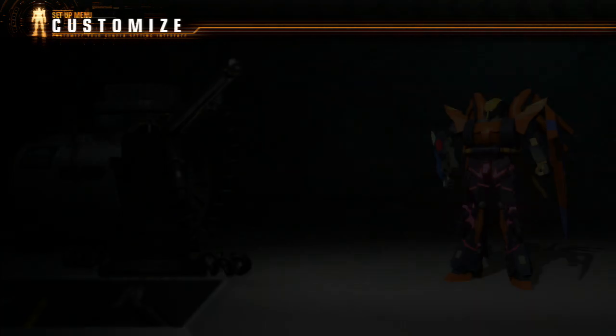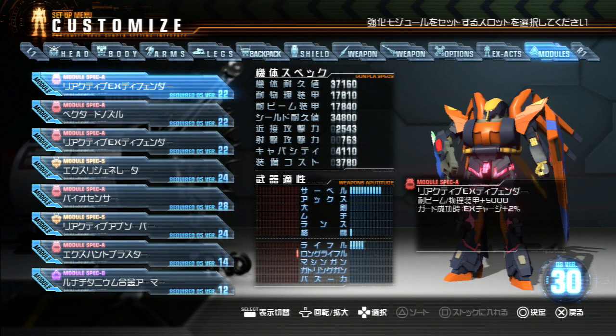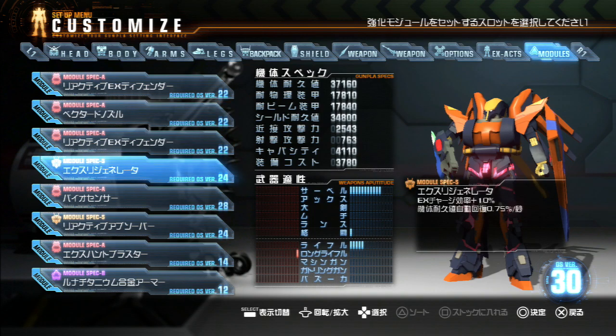The other thing I wanted to show before we get started is I have also dropped a really good set of modules here. I'm using a pair of Reactive EX Defenders — I get extra EX charge when I guard, and I get plus 5000 defense to both regular and beam attacks. I'm using two of those. I found out from FAQs and viewer help that the Vector Nozzle stops recoil — not flinching, but you can't get knocked back. And there's a better piece that can do both.